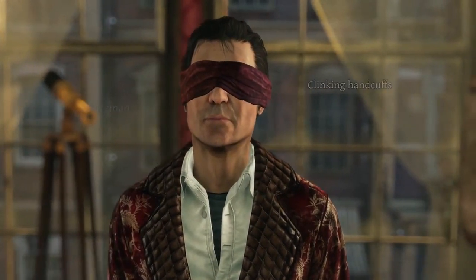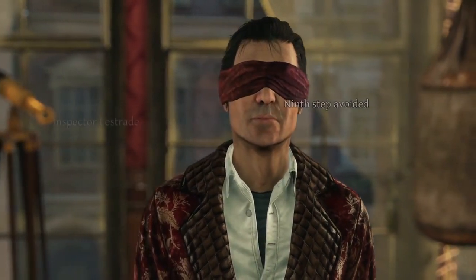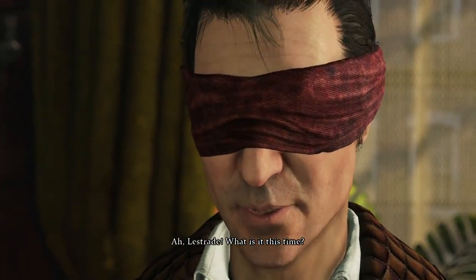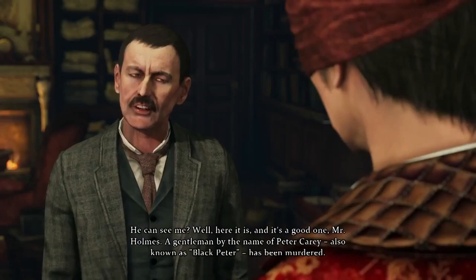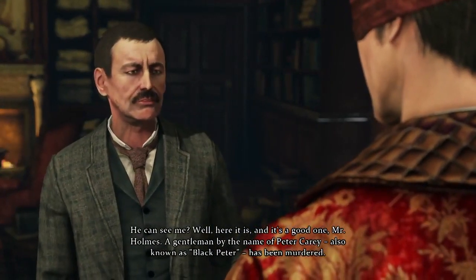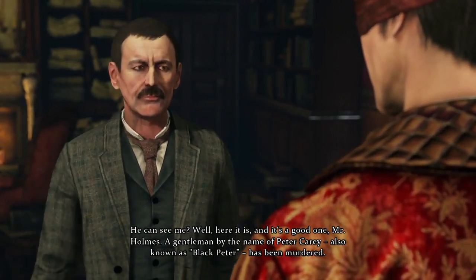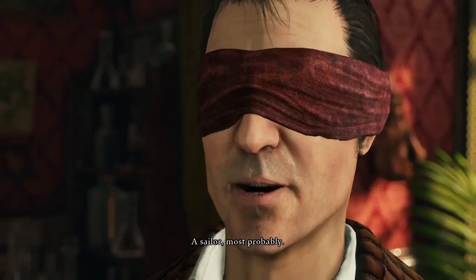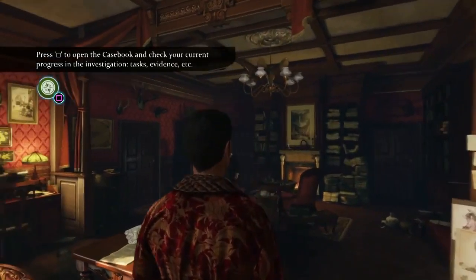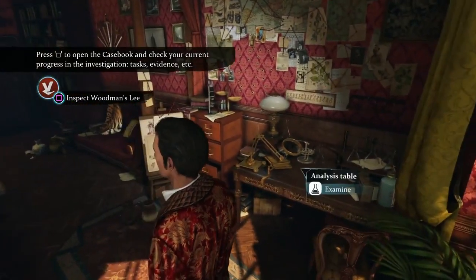Fans of the original Sherlock's stories will remember his ability to recognise a person by their gait. Holmes begrudgingly endures a back and forth with Lestrade hearing the details of the case. So let's now take a look at the richly detailed Baker Street apartment before heading to Holmes' seldom used bedroom to pick up the appropriate dress for the case.